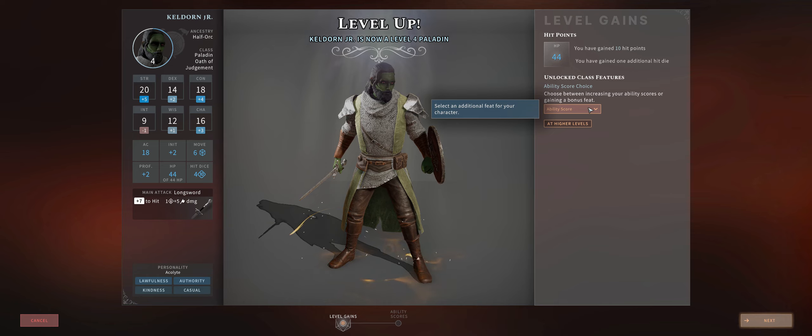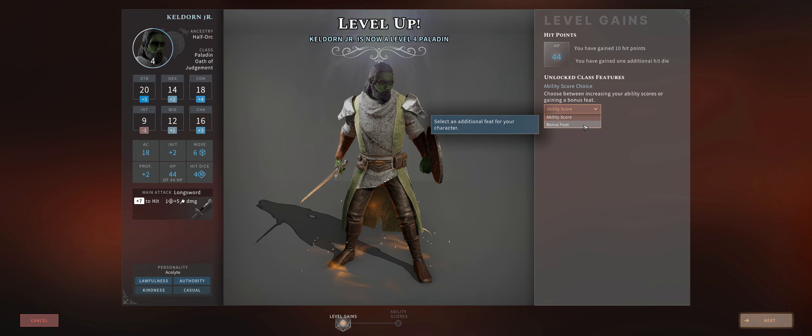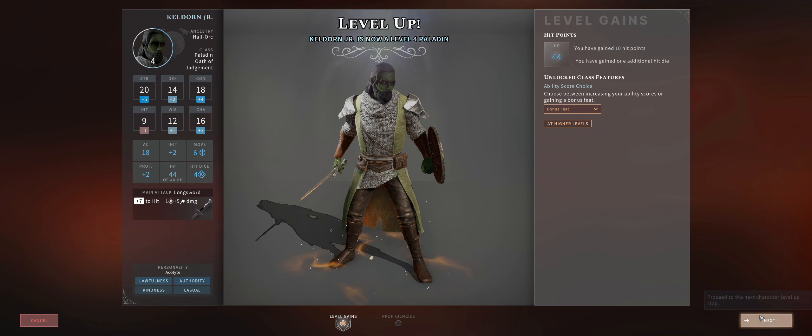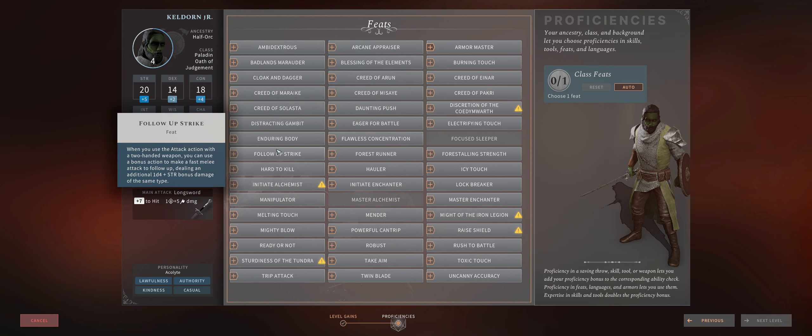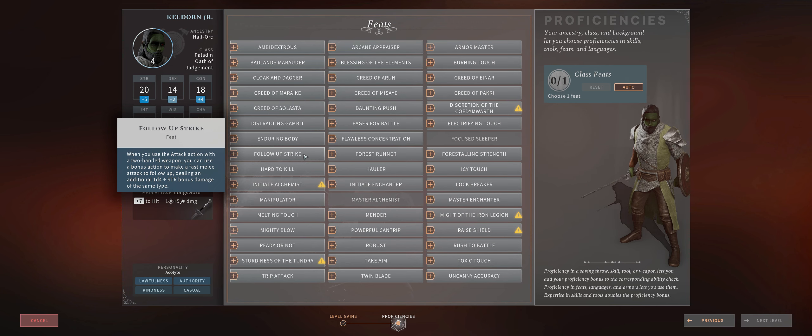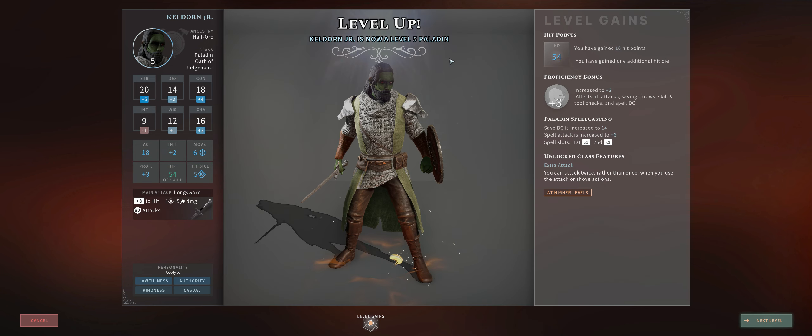At level 4 you get to choose between an ability score or a feat, and ideally to increase our damage further we want feats. We already have the maximum strength anyways, and our constitution is super high for hit points too. Dexterity is not necessary because plate armors don't allow you to apply your dexterity mod anyways. Follow Up Strike is definitely the way to go — this will provide you with an extra attack per round as a bonus action. While it does reduce damage, you can still apply smite to it for a massive damage increase. Unlike other classes such as monk, paladins cannot get extra attacks through bonus action from class progression, so with this feat we can overcome that. And the good thing is at level 5 you'll get an extra attack, so now you have a potential of 3 attacks when two-handing.